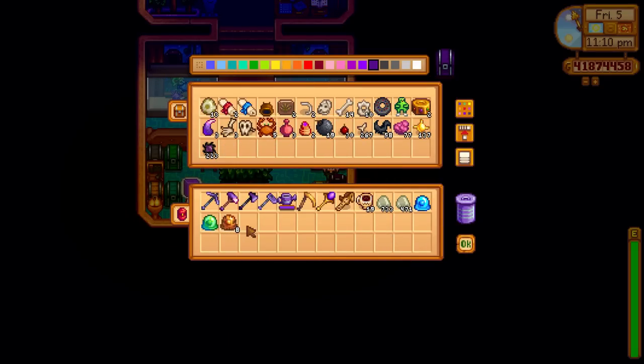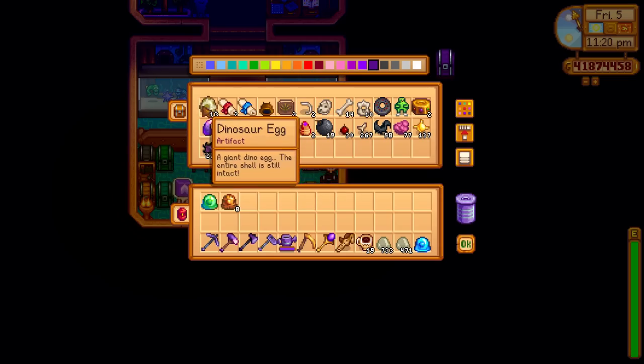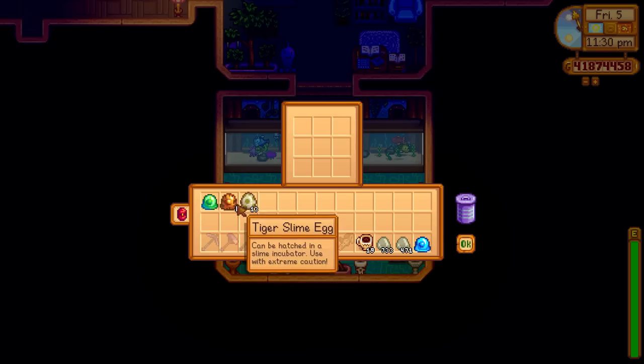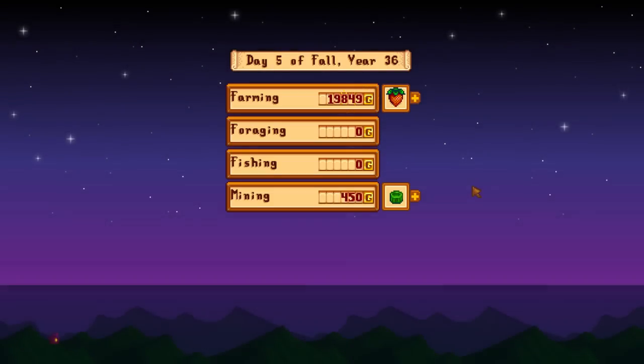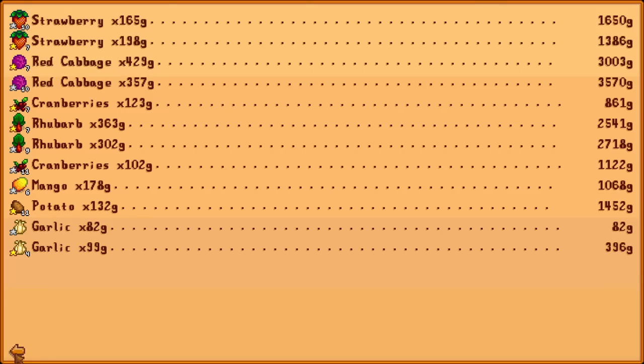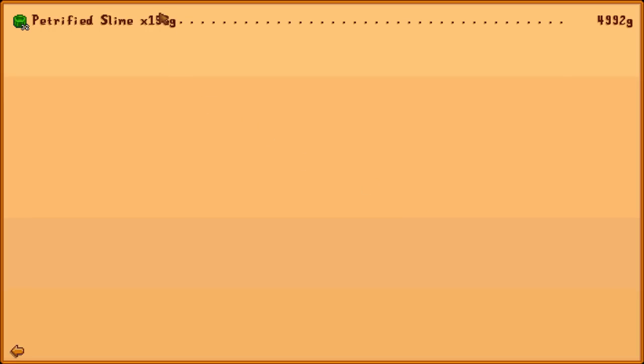I do already have some tiger slime eggs and lots of slime — maybe I'll just sell those. We've also got 13 dinosaur eggs we can turn into dinosaur mayonnaise, which is quite valuable. We've got a shipping bin, let's just sell those. We've already made nearly 100k just getting rid of a few little bits and bobs. Look at the tiger slime eggs — they're worth 8,000 a piece. It's absolutely insane!